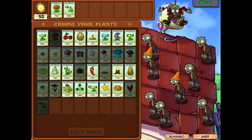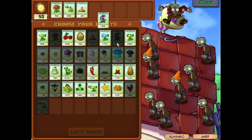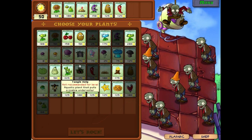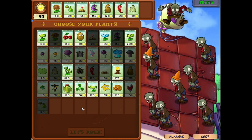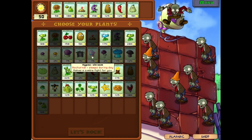For now, use cabbage pults, and I'm going to use chomper, tall nuts, jalapeno — I'm going to use kamikaze plants, because basically the only thing that's going to work is cabbage pults for this wave. You don't get any shooters because they're not going to do anything. I promise.